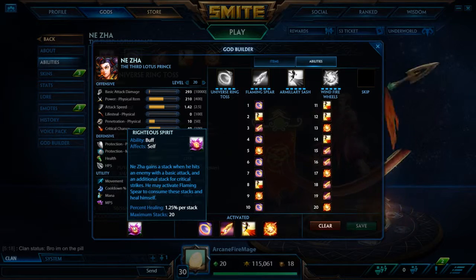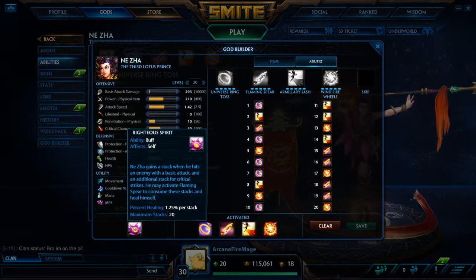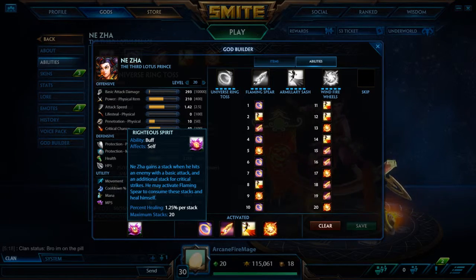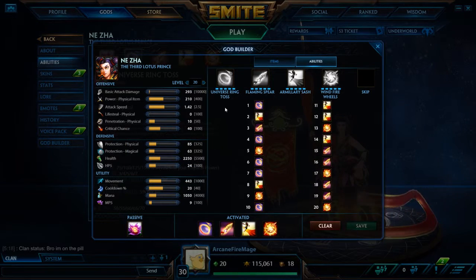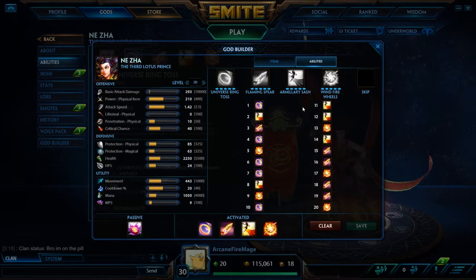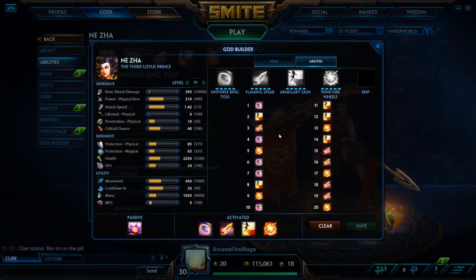Now for Niza's abilities. His passive is when he hits an enemy with a basic attack he generates an additional stack, generating two stacks with critical strikes. He then activates his Flaming Spear to consume those stacks and heal himself. With this God Builder build, you're going to want to max out Ring Toss as quickly as you can.